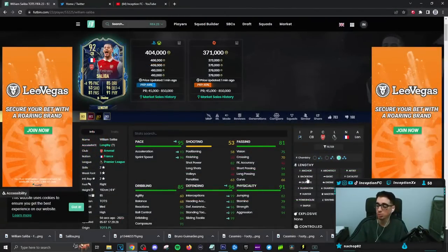Saliba on a Shadow Chemistry style is going to be a lengthy player, so obviously massive W there. 93 Acceleration, 96 Sprint Speed — fantastic to work with lengthy — while working with pretty much perfect defensive stats with a medium-high work rate. Shooting capabilities: he does have an 82 for shot power if you want to utilize that Power Header trait. Passing is also going to be in a fantastic area for a card you're mostly going to be playing in the center-back position.